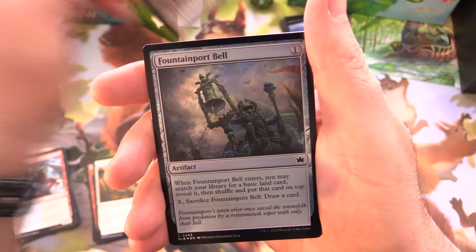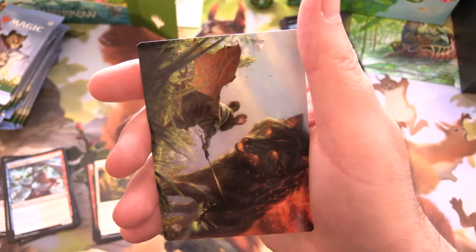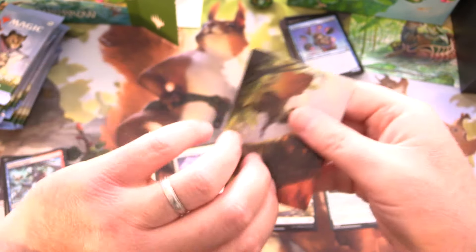Also got a nice full art planes. Foil Phantom Port Bell and an art card here — one of the so-called Calamity Beasts. It is Repel Calamity. On to our next one.